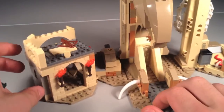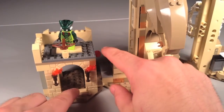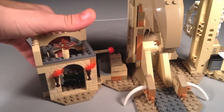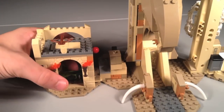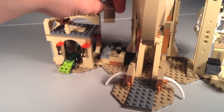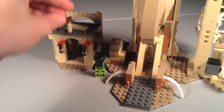One of the features is a dropping floor — you put a minifigure up here and it just falls through. It works pretty well, though you have to push it back up to reset it. There's also a small lever feature over here: when you press it, it fires a little rock. You put your snake guy right here and when you press it, it kind of just hits him. Pretty cool.